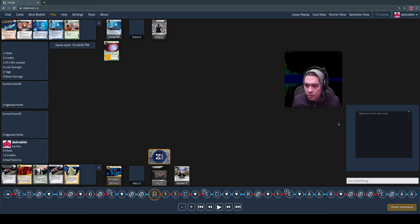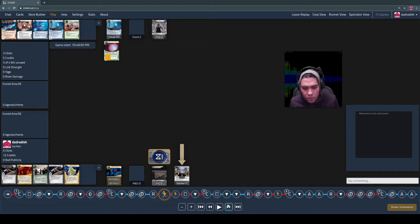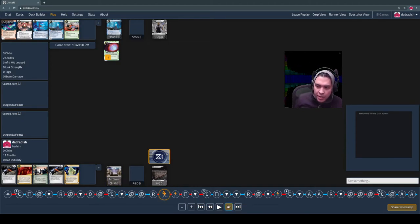The runner decides to start running. They know what the Regolith is — there are nine credits on it, which is a lot of money to leave to the corp. So they run it, access, and pay three to trash it. The next thing they do is run R&D.